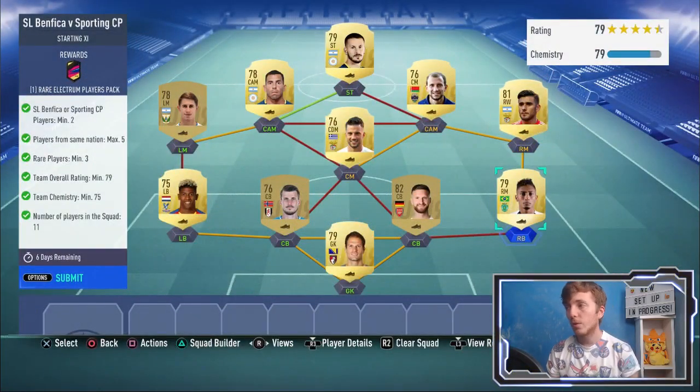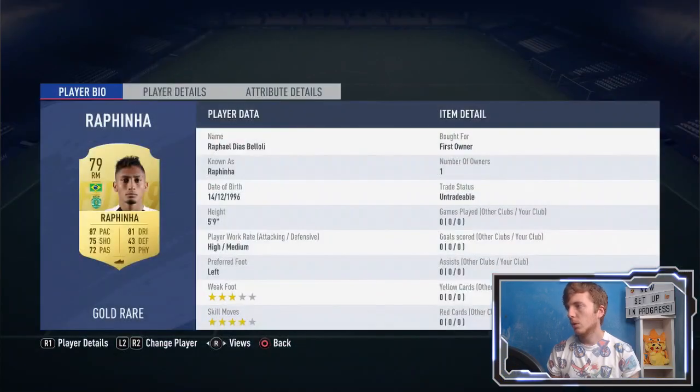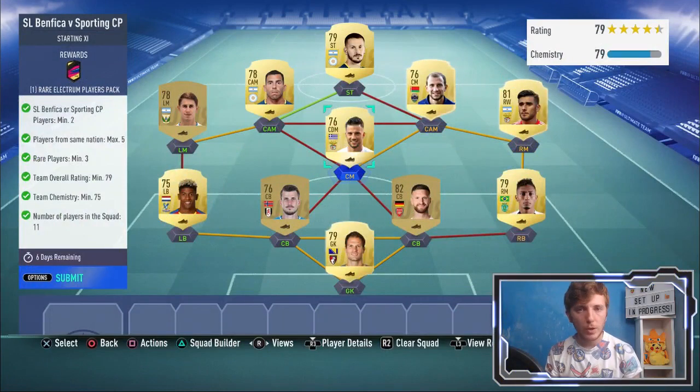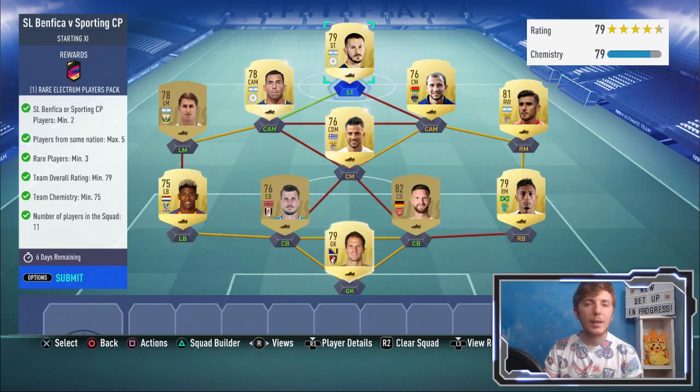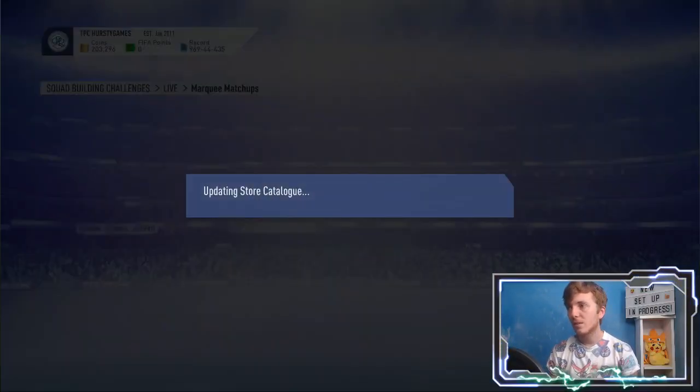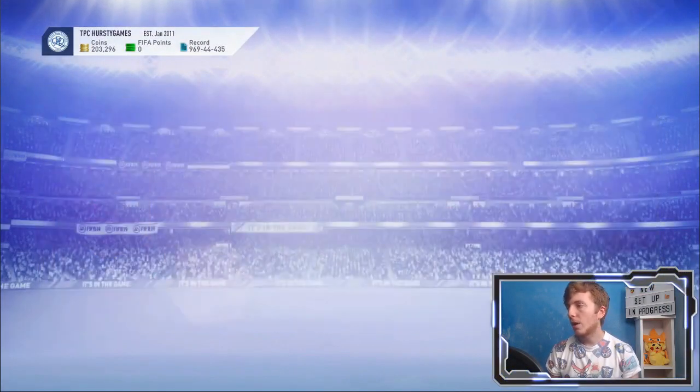I also have this Rafinha — all three of them are untradeable, so that's why I put them in. The squad's pretty straightforward, not exactly rocket science. A nice strong link here to get the chemistry, and then just players from the same league. 79 rating — don't forget that rating, because I did mess that up in the first place. Submit that, and that gets you a rare Electrum players pack, which are decent little packs to try your luck in right now.